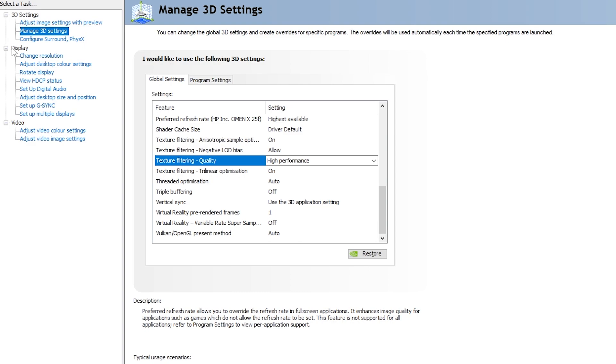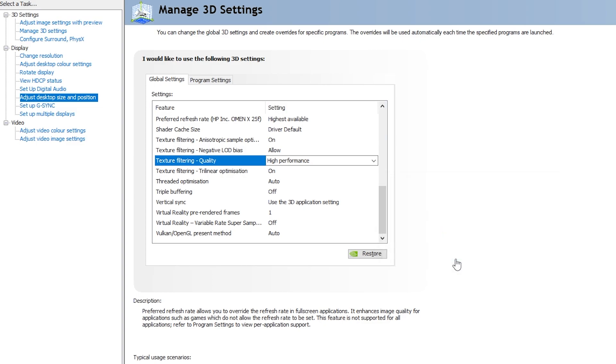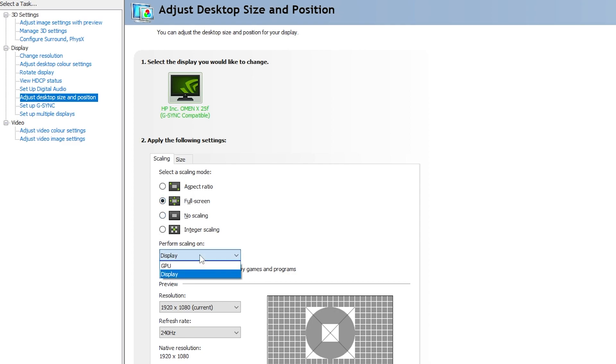Next, go to the Display tab and click 'Adjust Desktop Size and Position.' Click Yes to apply the settings. Under the Scaling tab, set it to Full Screen to get the lowest delay. Set Performance Scaling to Display. Check your resolution and refresh rate — go with whatever you have — and apply the settings. Then close the NVIDIA Control Panel.